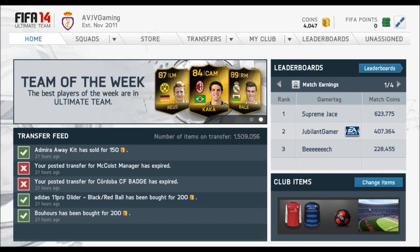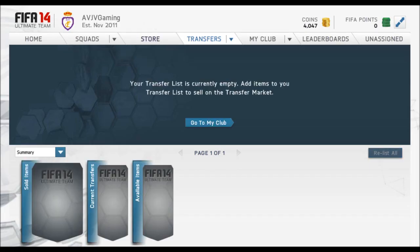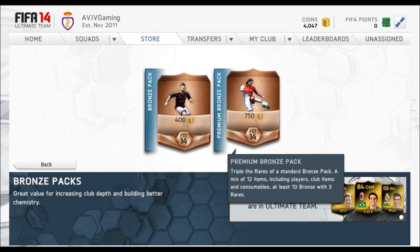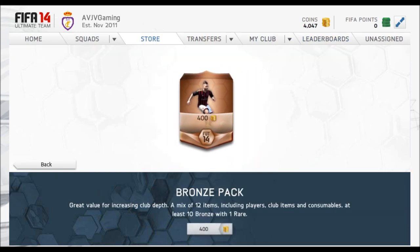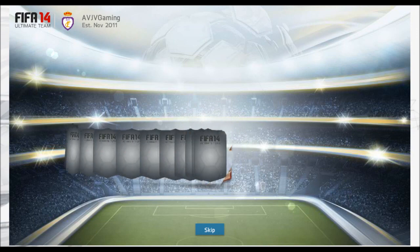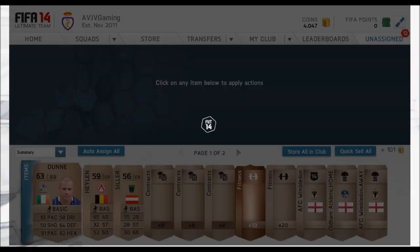Hey everyone, this is AVJV Gaming bringing you episode number 13 of this trading technique series. We're going to get into this episode by going and using the bronze pack method. We're going to focus on the 400 coin bronze pack method because there's been a lot of theories saying that it's a very good method for making coins when you're low on coins. So that's what we're going to test out. We start with 4,000 coins.